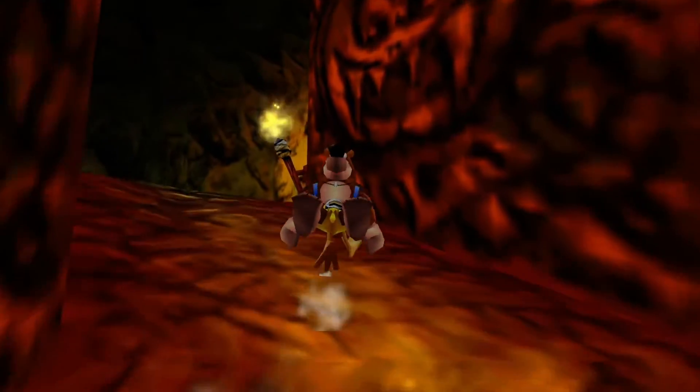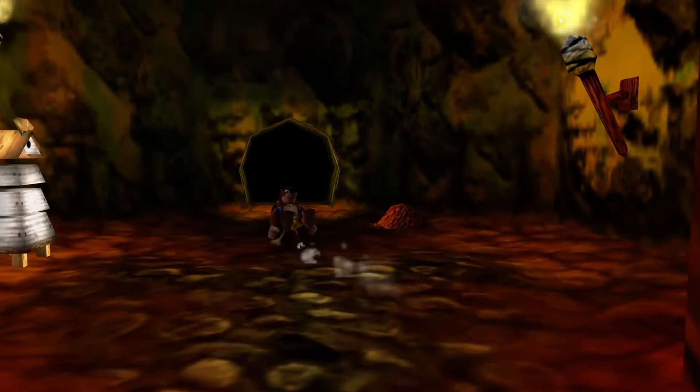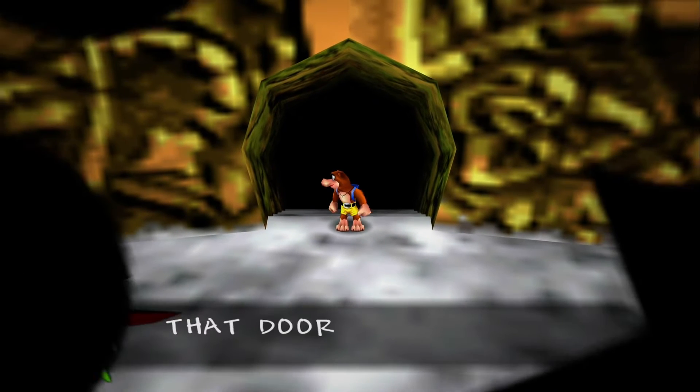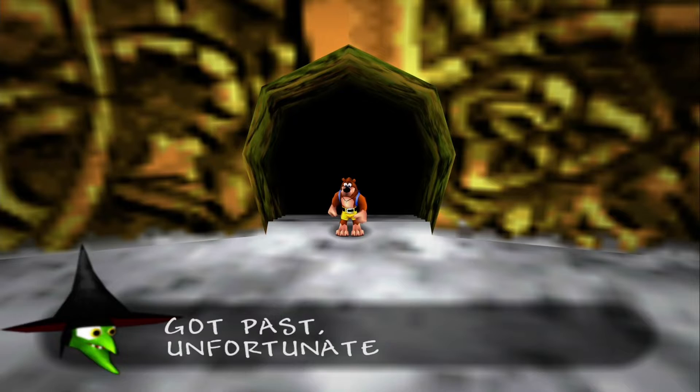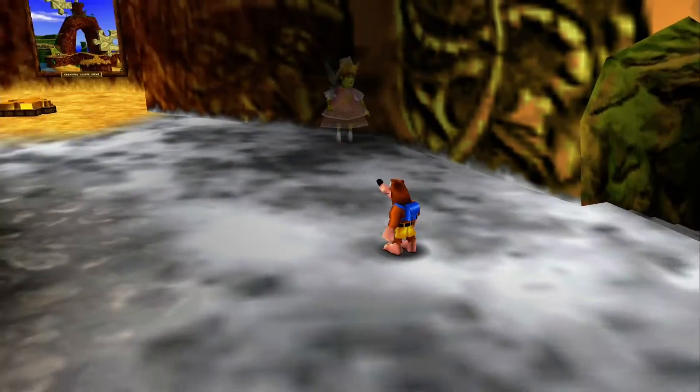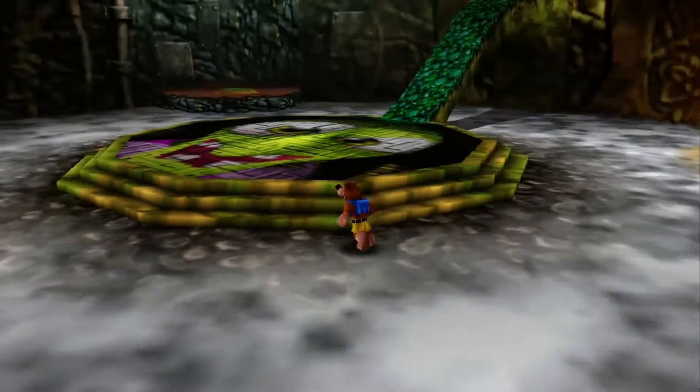We came up here and unlocked the first note door — we needed 50 notes to come in here. In today's episode we're going to continue through Guntilda's Lair. Guntilda taunts us: 'That door was easy — unfortunately you're first and last!' Of course, typical Guntilda.